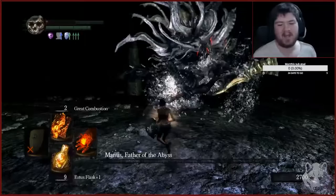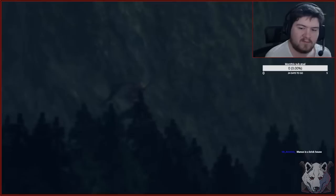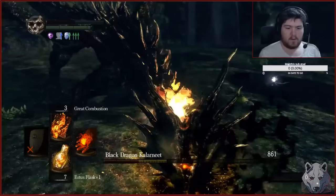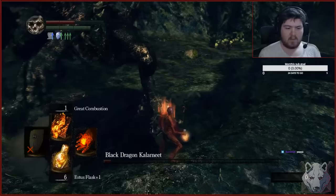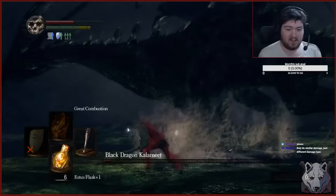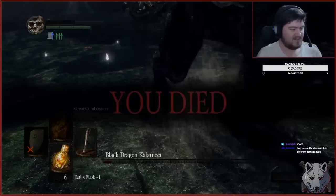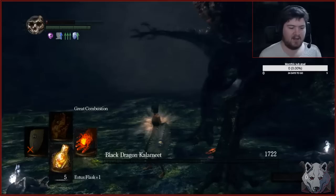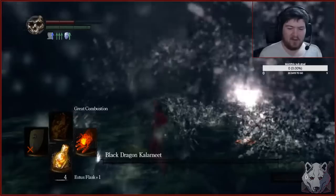After a quick trip to grab the Greatbow, it's off to fight a dragon — well, after we get a little help from old Hawkeye Gough. That gives me an idea for another challenge run. Anyway, it's time to square up against Kalameet. Allow me to show you the moment my soul left my body. Believe it or not, it actually happened twice. Kalameet must have leveled up ADP. I ended up going to get Black Flame on chat's recommendation, but pro tip: Kalameet takes even less damage from it. After a few more attempts, I stand above the dragon in the food chain and shield pose on his body. With that, the DLC comes to a close.